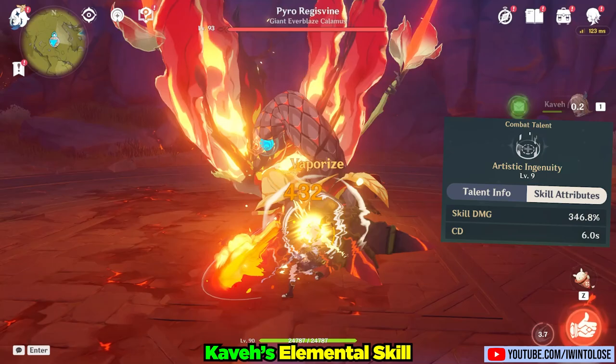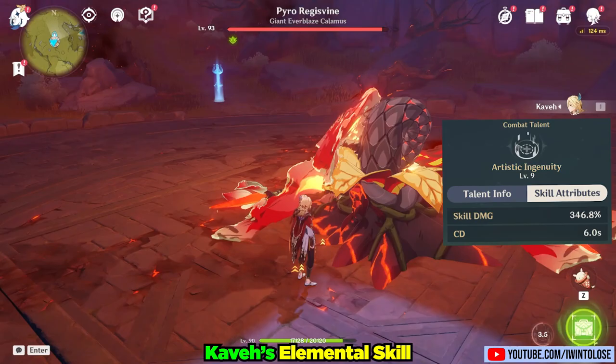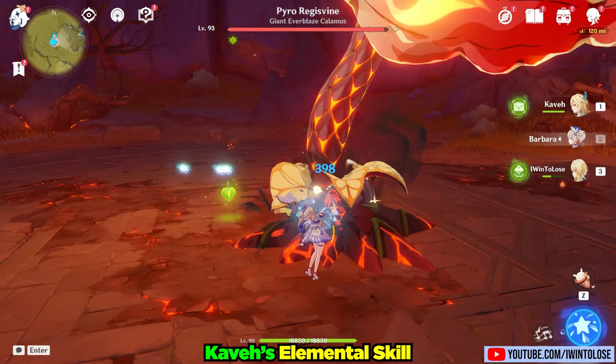Up next is his elemental skill, Artistic Ingenuity. His elemental skill deals some dendro damage and has a rather low 6-second cooldown. It usually generates 2 particles as well. The most notable thing about it is that it forces dendro cores within its radius to prematurely explode.